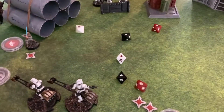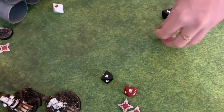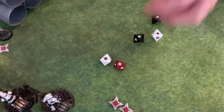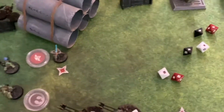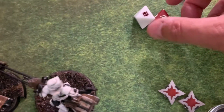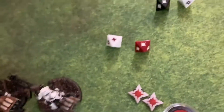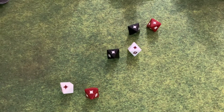On their card, the biker scouts have a surge ability, so surges become hits. We just turn those over — and folks, you are looking at one, two, three, four, five, six hits!